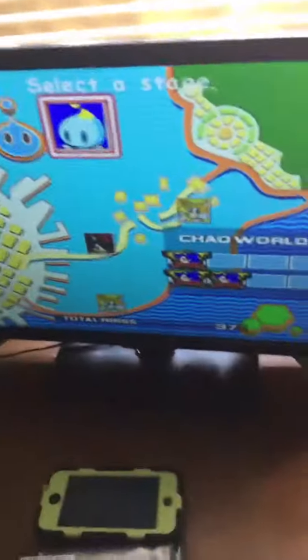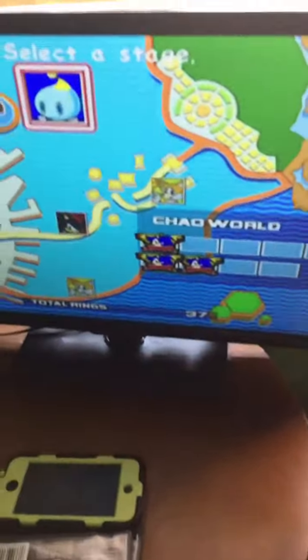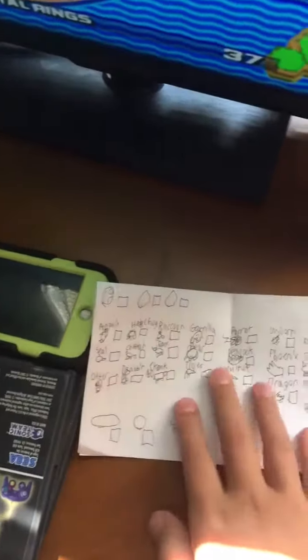I have Sonic Adventure 2 on right now. I know you guys still have not voted yet. Here's my chaos chow checklist. It has to hatch, rebirth twice. I have all these animals, which I drew poorly. And it has to be hero, normal, or squiggly.